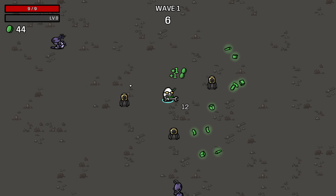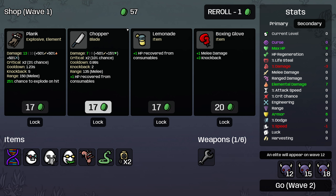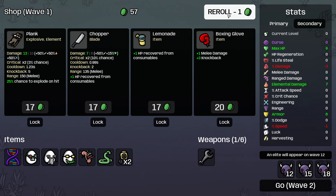We want to not move for the first 14 to 17 seconds of the wave. Then we want to go pick up some materials at the end of the wave, just so we're not leaving too many on the ground. Here we're going to re-roll.